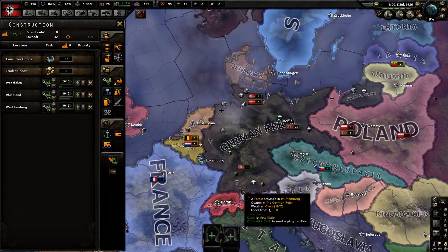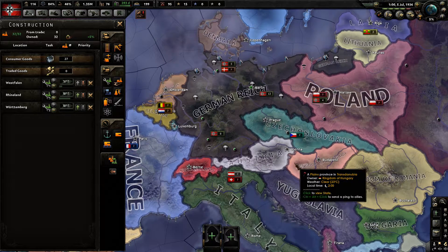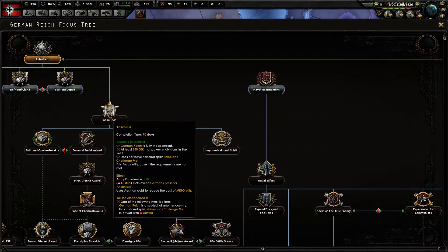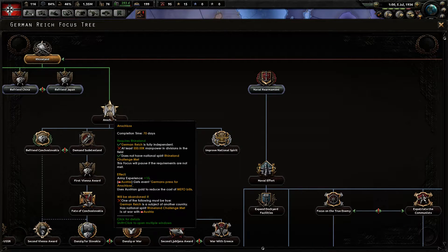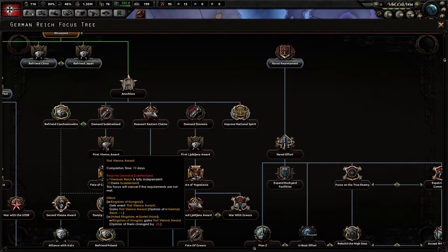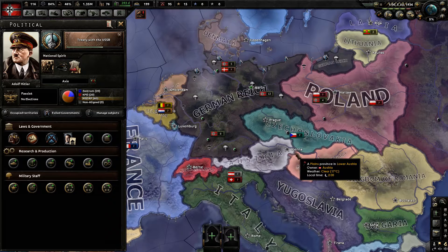If you are role-playing the game, I would say definitely extend the bills because it simulates what happened historically. You can also reduce the penalties to the MEFO bills if you follow your focus tree and get Anschluss — as you can see there in the middle, it uses Austrian gold to reduce the cost of MEFO bills. Every time you click the button to extend MEFO bills you get a further penalty to your political power per day. If you work down to Fate of Czechoslovakia, which gives you decisions to take over Czechoslovakia, you can also further reduce the MEFO bills.